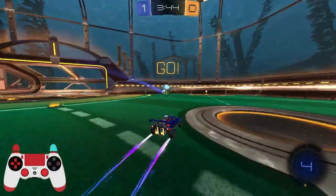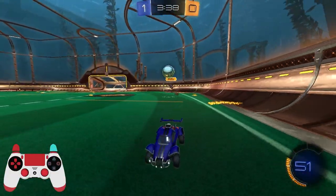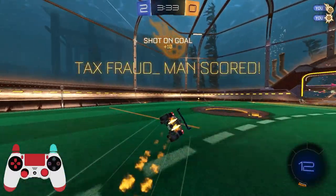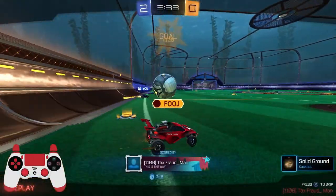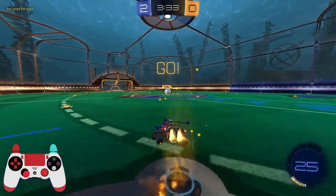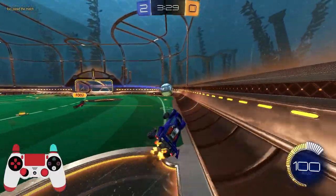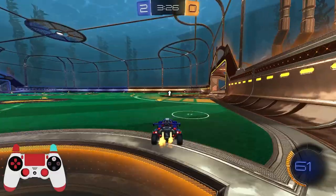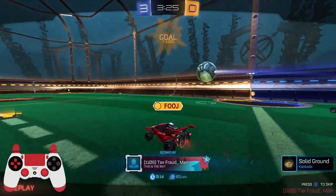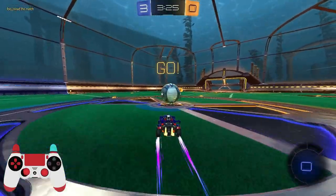We've got time. Kind of a wasted touch but we're going to go up as fast as we can and get a shot — and we get a goal! The reason I turned there is because I realized from his touch and the way he flipped, I could go up again and beat him in the air. That one's a little more cheap — that's the mechanics coming in. Maybe instead, if you don't know how to wall dash, just sit and wait to see what they do.